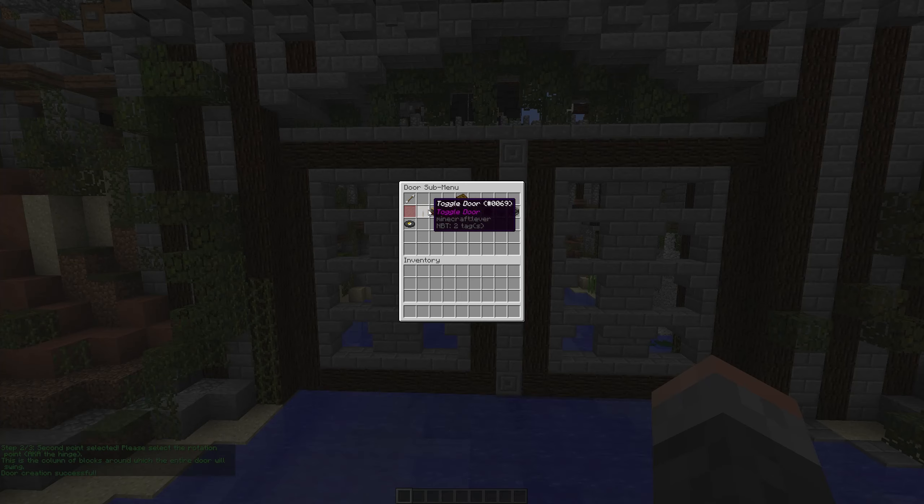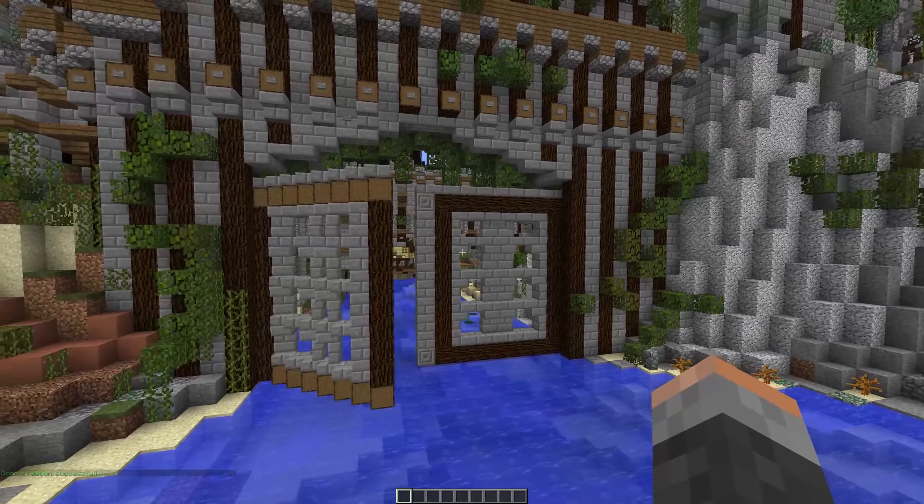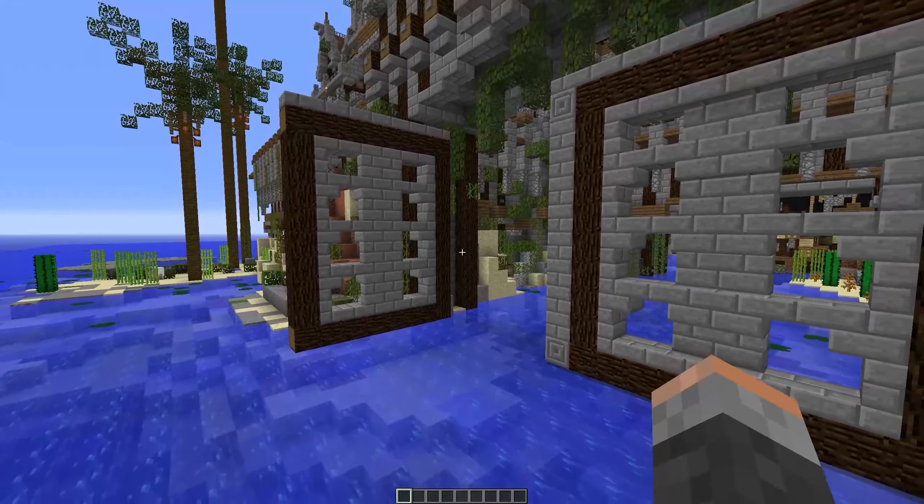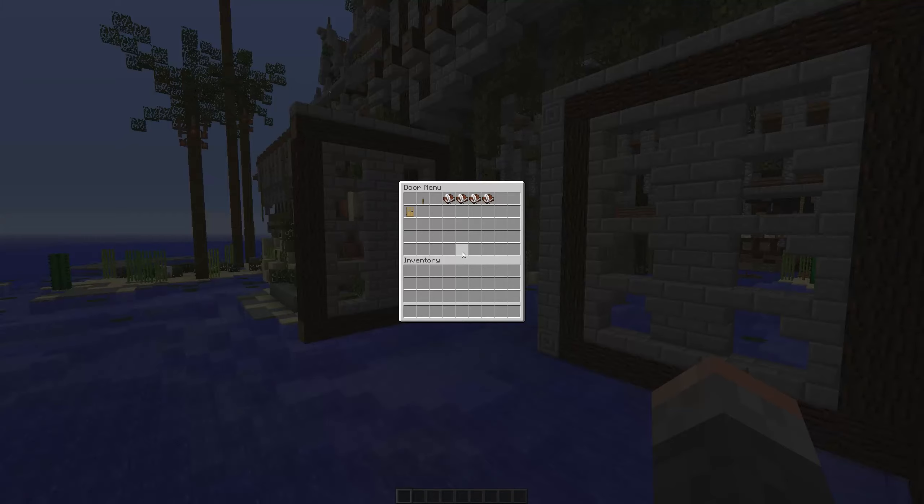You can test your door works by doing slash doors, selecting your door, and clicking toggle. If it opens, it's worked. If your door doesn't open, it could be that your door is obstructed by something like a block, a vine, or a ladder.